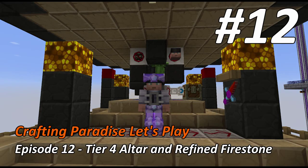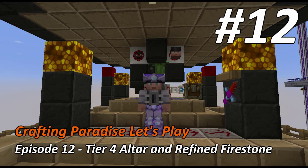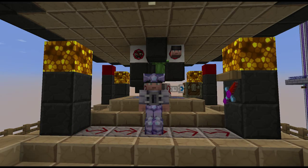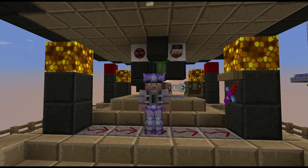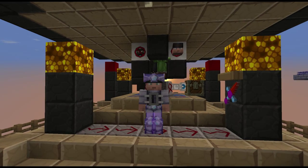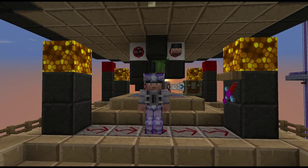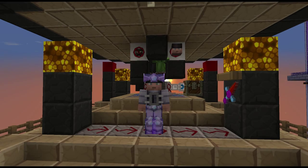Hey, welcome back everybody, this is episode 12 of my Crafting Paradise let's play series. First I wanted to apologize for the last episode - I noticed when editing that my mic seemed to have cut in and out and swallowed some words. I'm hoping that I fixed it for this episode, and some parts were hard to understand. Okay, we're gonna go ahead and start upgrading this blood magic altar to the next level.